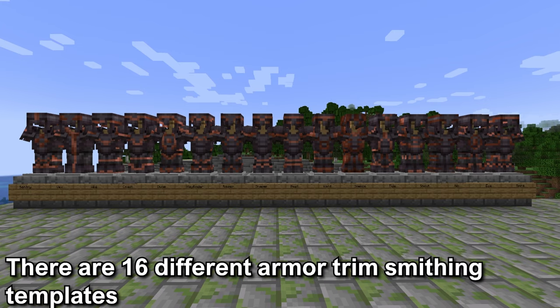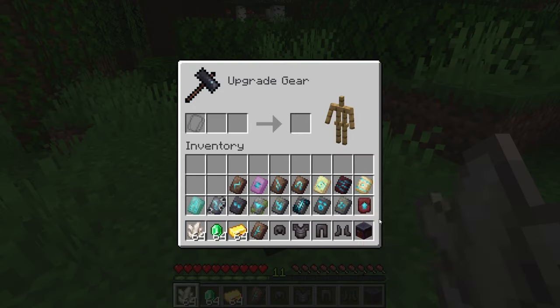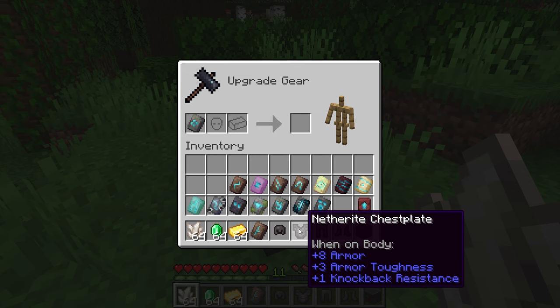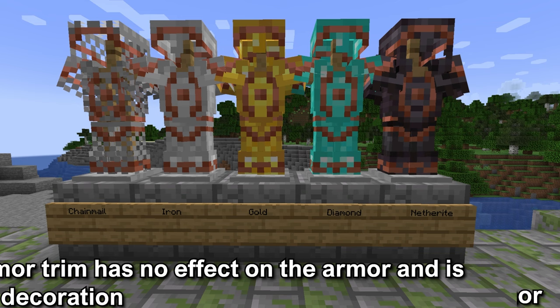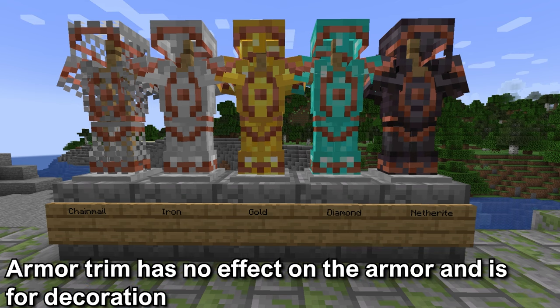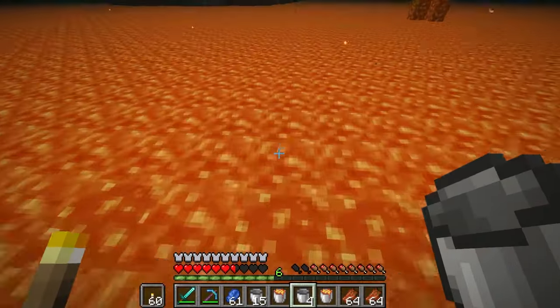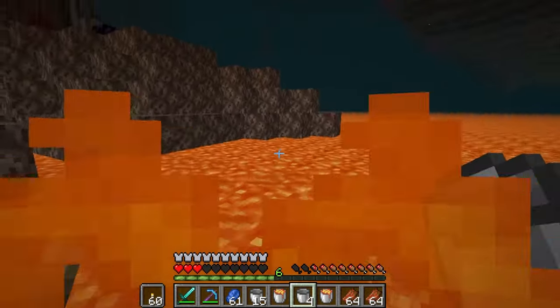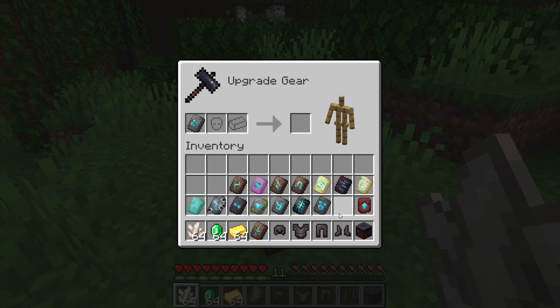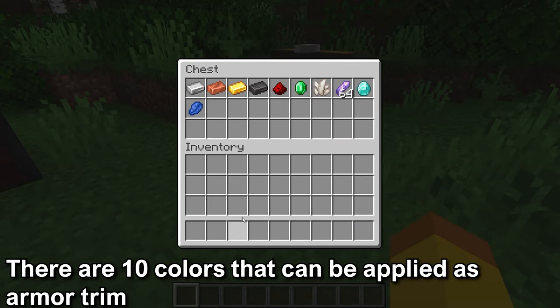The other 16 smithing templates are armor trims. These can be used on armor to create decorations that make your armor customizable. They can be put on any type of armor. The armor trim will not have any effect on the armor — for example, netherite colored armor trim will not make the armor immune from being destroyed by lava. The color applied to the armor will depend on the color of the ingot or crystal. There are 10 different colors.